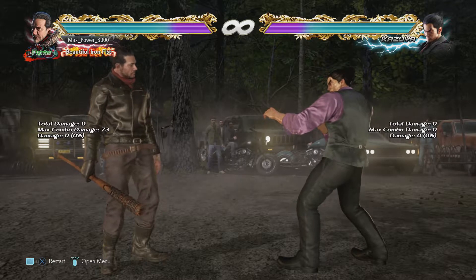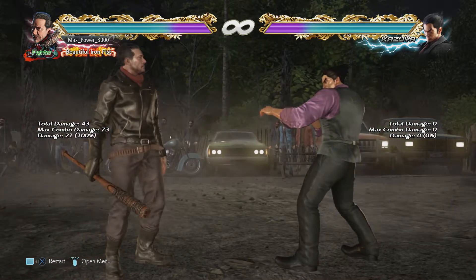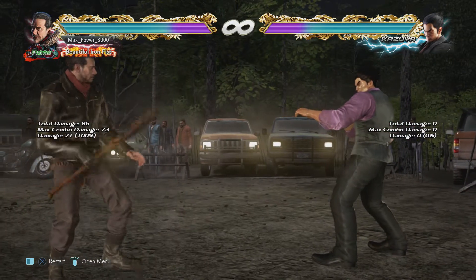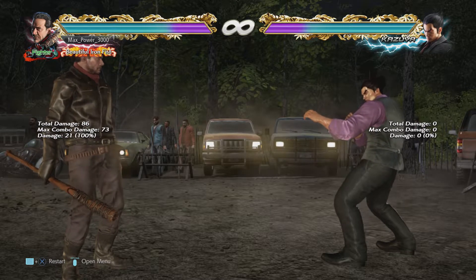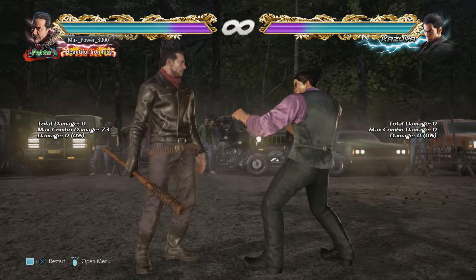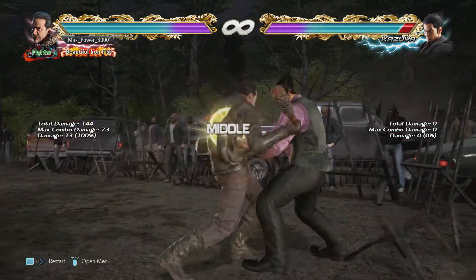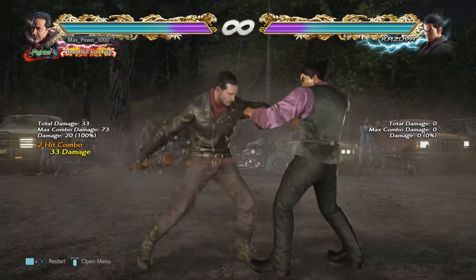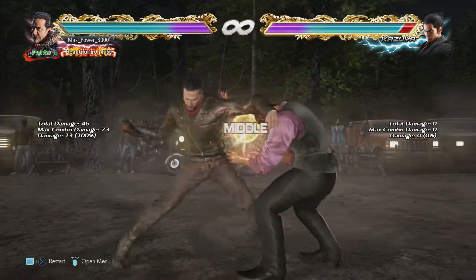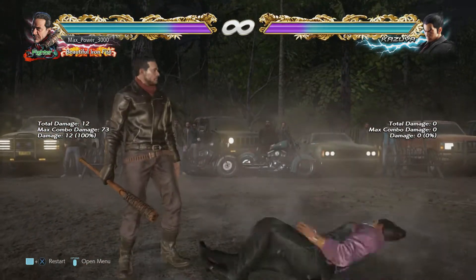Moving into down-forward inputs — your general mid-poking category. df+1,1,2 is 13-frame startup, same as anyone's generic df+1. The move is minus 13 on block but pushes them really far away — it's practically safe for most characters. If the third hit makes contact it's an automatic screw attack, so you'll get a whole combo. You can just do df+1,1 by itself and annoy people, then let the third hit rip occasionally. He also has df+1,2 which goes into stance, so after stuffing offense or punishing, go right into stance and go for nasty stuff.